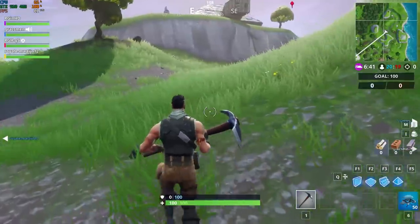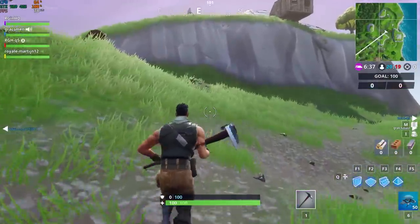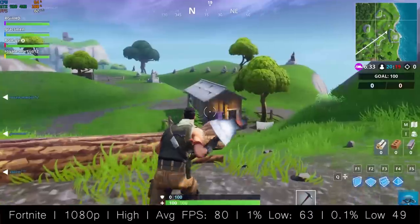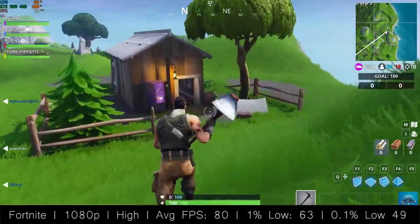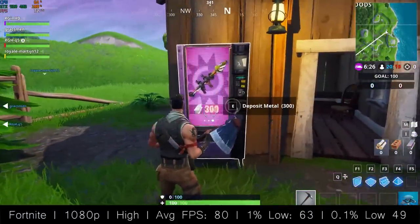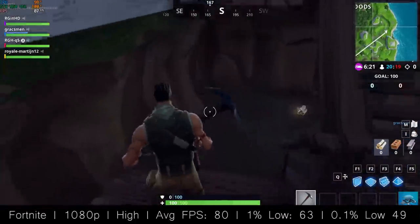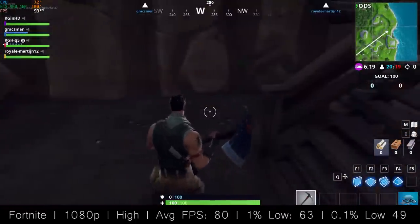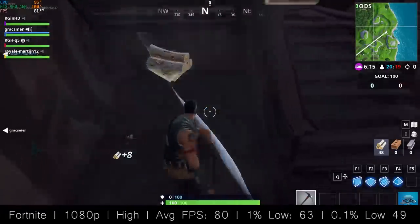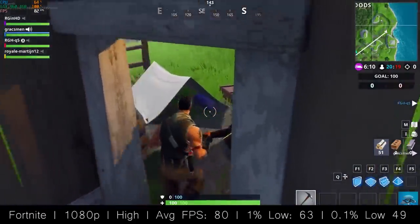First up is Fortnite, a very popular title. Here with the high settings we were able to run it at 80 frames per second with our i5-3450 and 8GB of 1600MHz DDR3. The fans on this card won't spin up until you hit around 60 degrees Celsius. At idle we were seeing about 32 degrees, and under full load after a couple of hours of gaming it reached around 70 degrees but didn't go much higher.